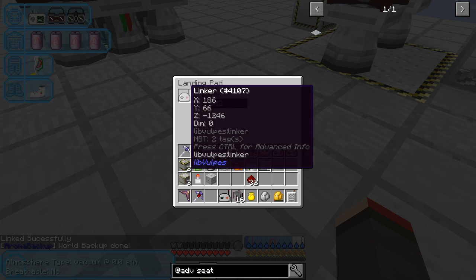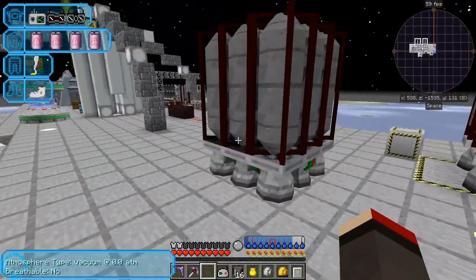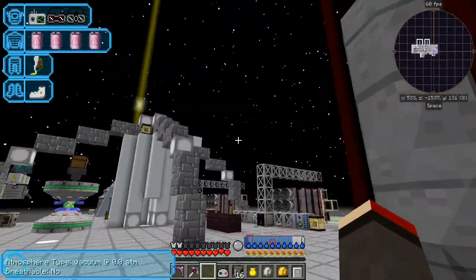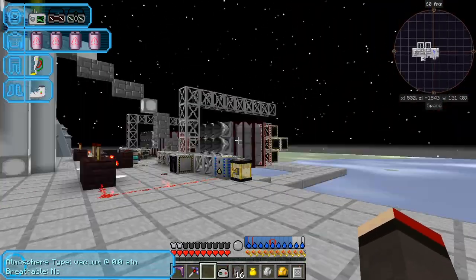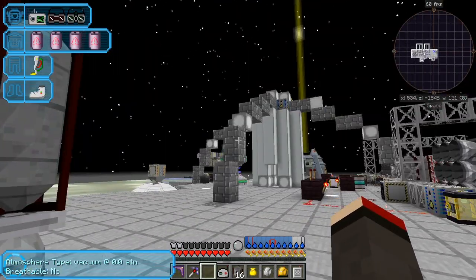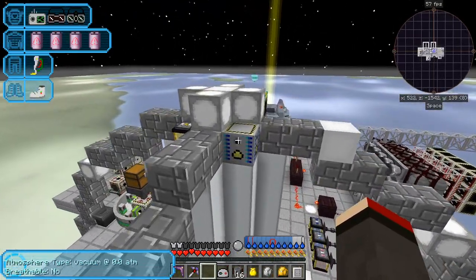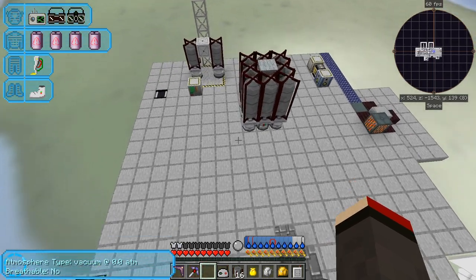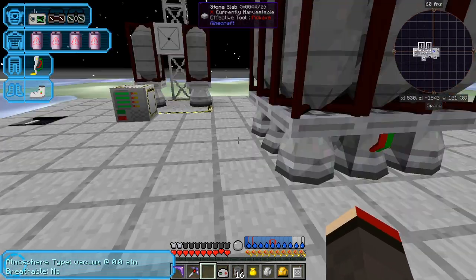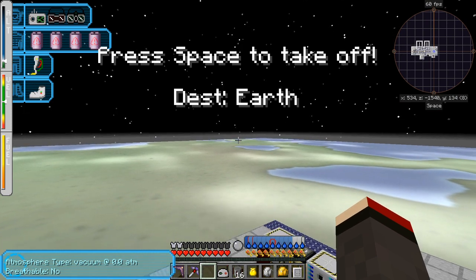Double-check coordinates: 186, minus 1246. The fueling station is linked to the docking pad underneath the rocket. The rocket should be ready and fueled up — and it is. The destination is Earth. Let's go.